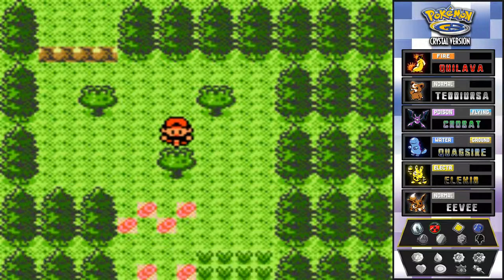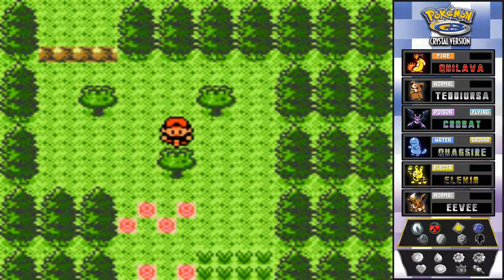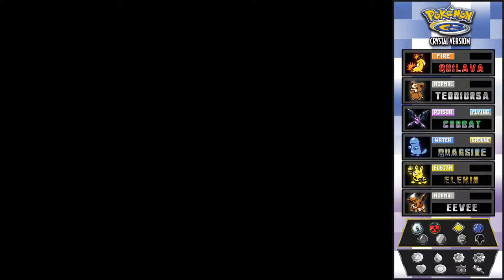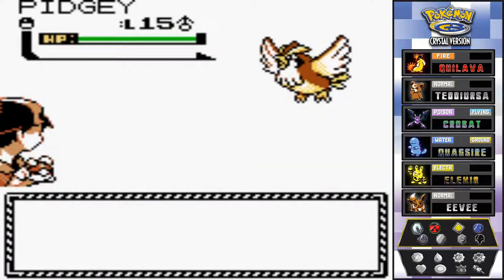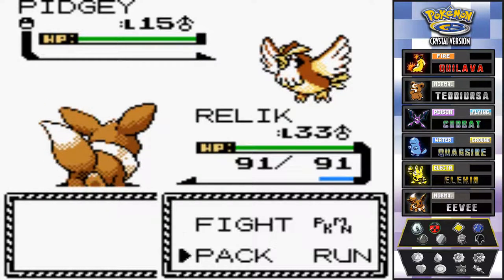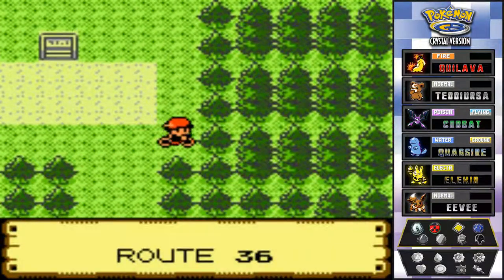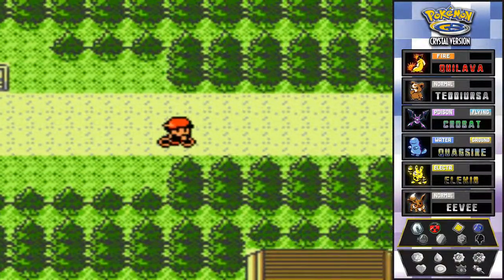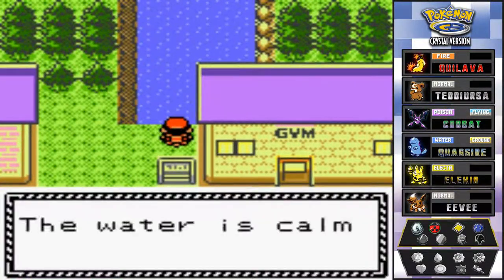Our mission is still to evolve our Eevee into an Espeon. Luckily it is daytime - we need to do it now since it needs to be super happy. I did buy five repels but didn't have enough, that's why I only have 155 Pokédollars. Our first stop is down to Violet City - there's a few things we can get there.